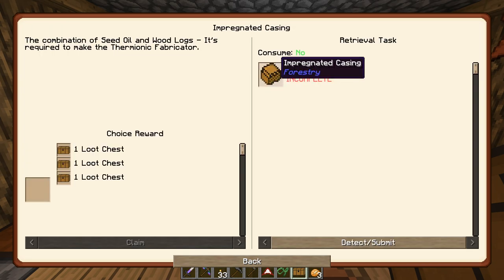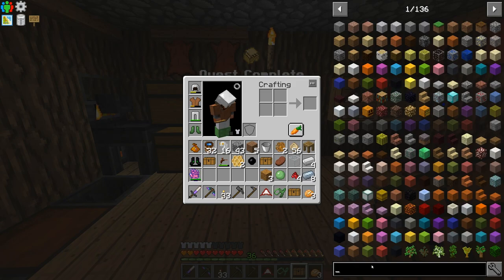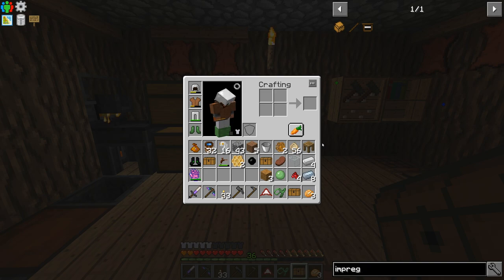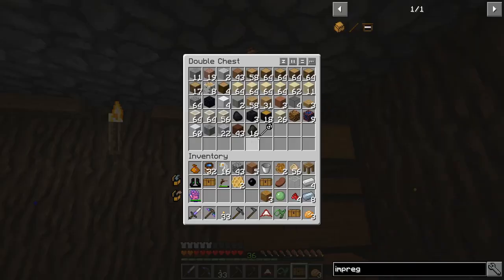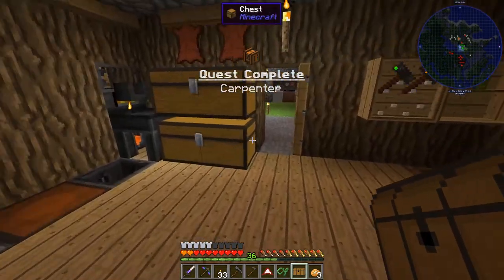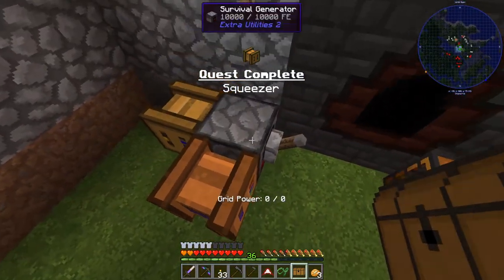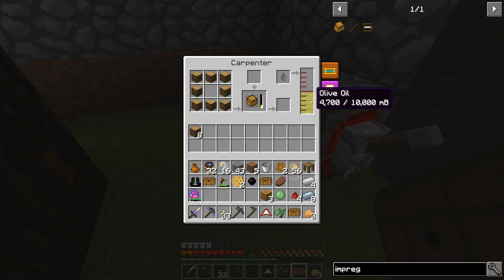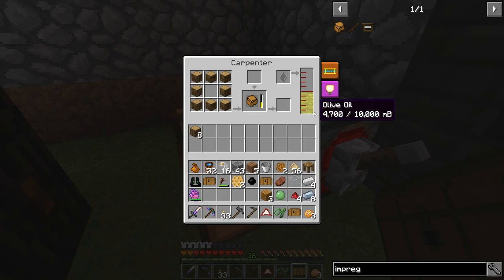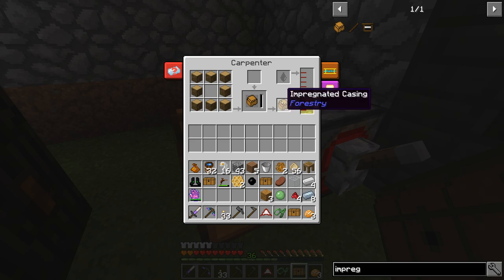Impregnated casing is not too far away. That just needs some oil - olive oil will do the job. I only need some wood of any kind and the same carpenter that we already have. We've got this survival generator that's full of power. Let's put the recipe in - and it's working. We've got olive oil, quite a fair supply. One impregnated casing. There we go - and we'll take another loot chest.